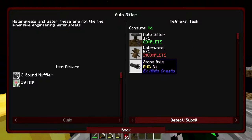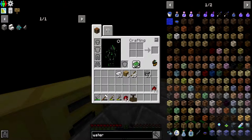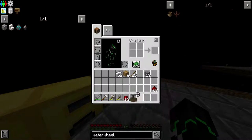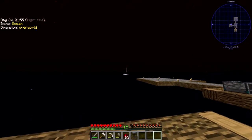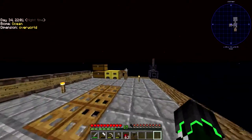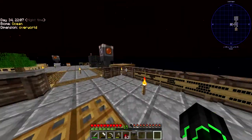In this mod pack, the axle is just a little extension for the water wheel. You put it on top of or next to the water wheel and it connects, so you could have the water wheel 20 yards that way and the sifter right there — hence why I made the platform there. We also need the water wheel and another axle.